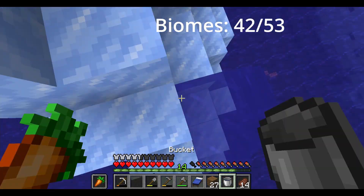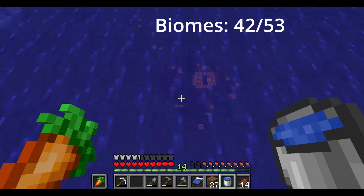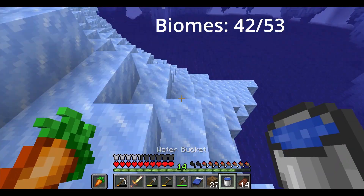But then I saw a ruined portal underwater, and I could actually reach the chest. I took a fire aspect sword and a flint and steel. I don't have much inventory space, but lighting things on fire is fun.